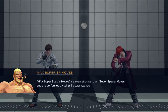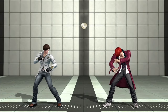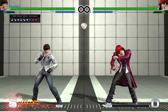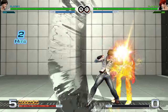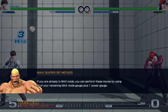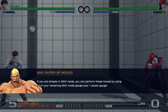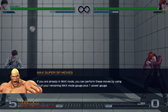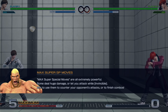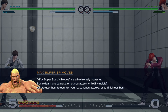Max super special moves are even stronger than super special moves and are performed by using two power gauges. If you're already in Max Mode, you can perform these moves by using all of your remaining max gauge plus one power gauge — so it only uses one power to do but you're going to waste all of your Max Mode. Max super special moves are extremely powerful, some deal huge damage or let you attack while invincible — aim to use them to counter your opponent's attacks or to finish combos.